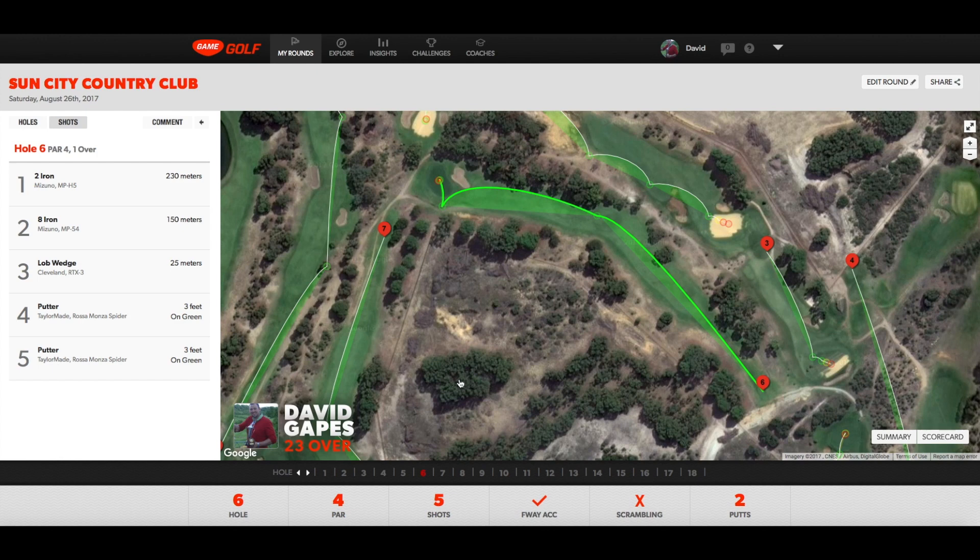Sixth hole, the second hardest on the course, and I didn't play it too badly. Hit a two iron — although I was typically getting fades — and it's pretty tight up the right hand side. It basically banks all the way around and really requires a draw shot. Hit a great two iron, about 230 metres, probably the straightest shot I hit all day. It just ran and ran down the hill and left me with 150 in. Hit an eight iron — pretty good — but I think I got my alignment slightly wrong, which caused the problem. Chip on and a couple of putts. That was a five.